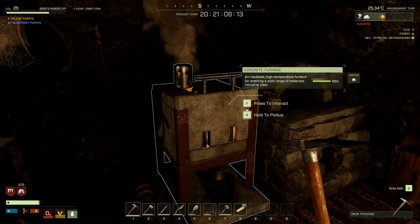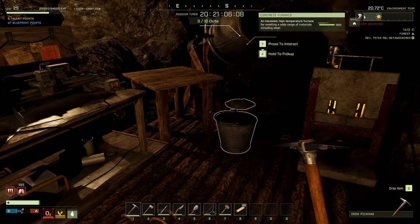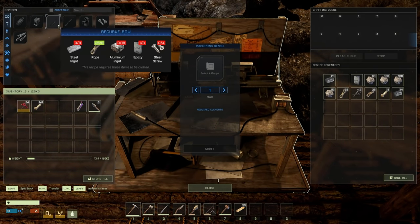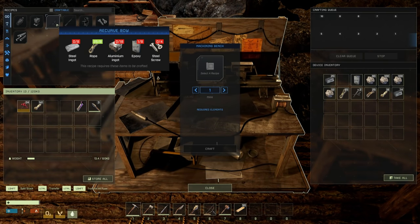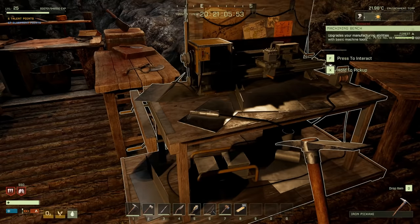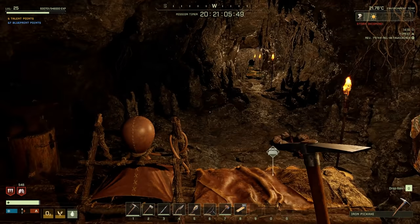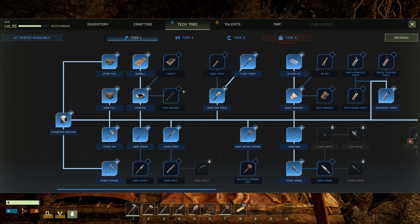What do we need for a recurve bow? Eight steel, four steel screws, epoxy, and aluminum ingots. We haven't gotten any aluminum yet. I'd like to get the recurve bow because the more powerful the bow the more damage it does. And arrows you can pick up — you can also make bone arrows, which I thought was pretty cool.